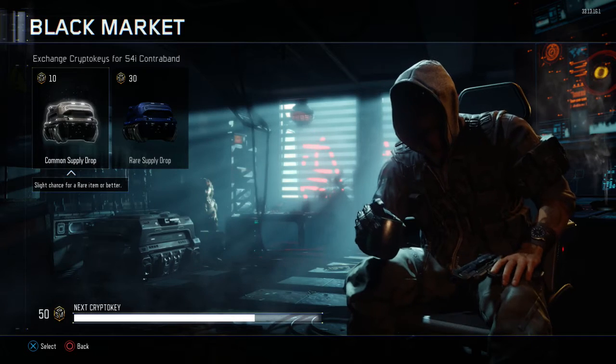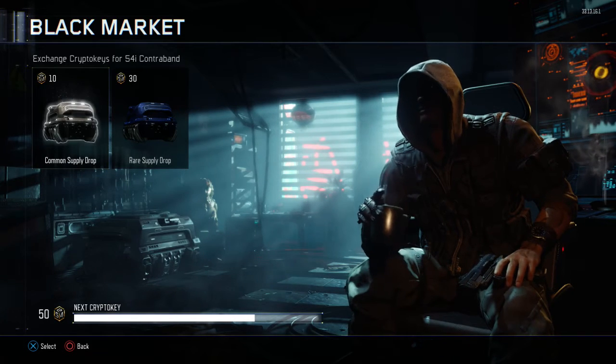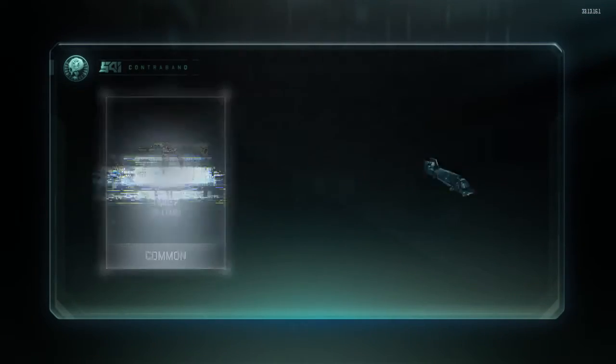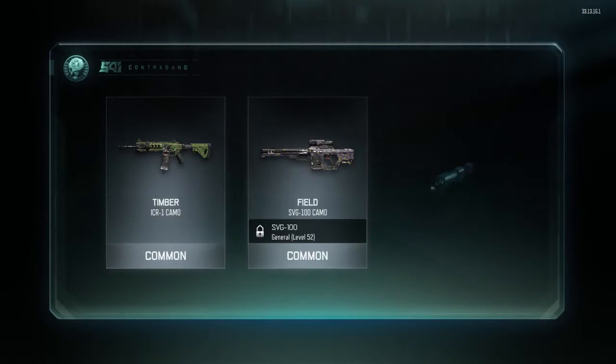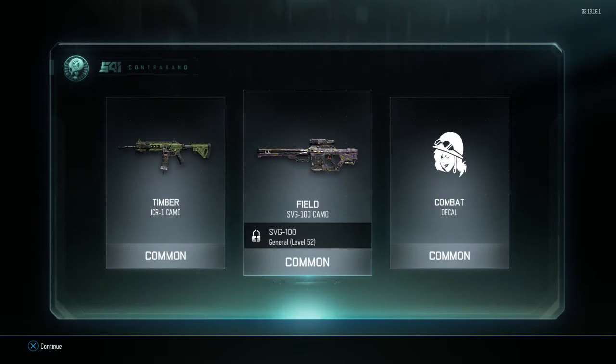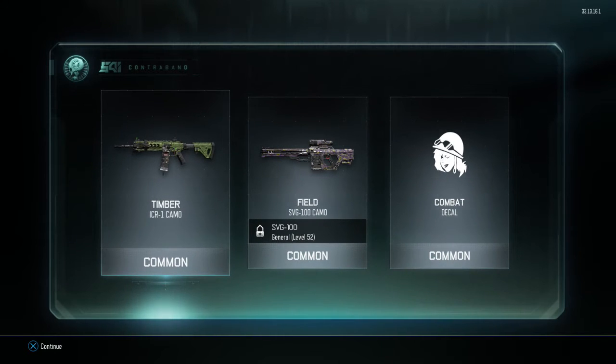First we'll do the common supply drop. Let's get it. I got a timber ICR camo, a field SVG camo, and a combat decal. So a bunch of garbage.